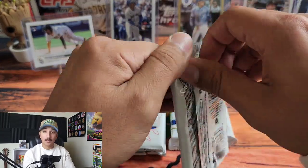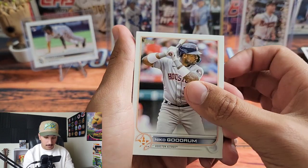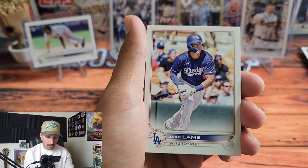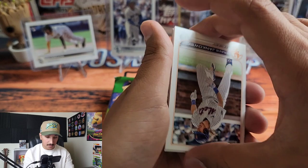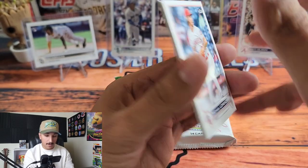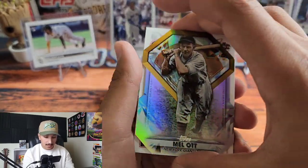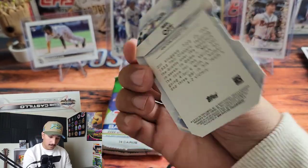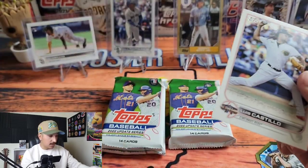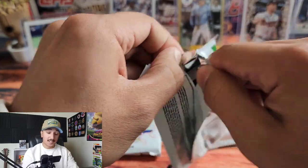This has been the most fun I've had opening Topps product in a very long time. Travis Jankowski, Jack Suwinski, Michael Lorenzen from the Angels, Eric Stout. A Mel Ott Diamond Die-Cut — pretty cool card, not numbered. Luis Castillo and Kyle Tucker to round out that pack. Three packs left — let me know what you think.